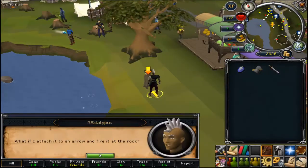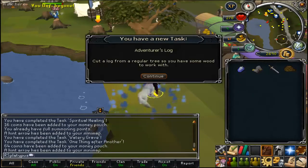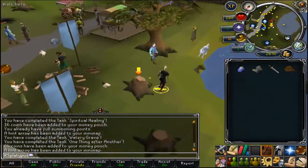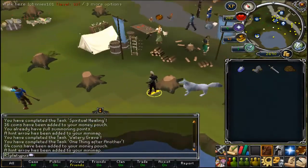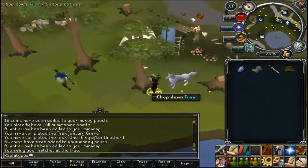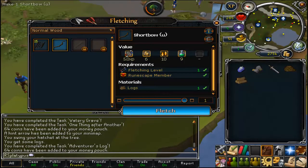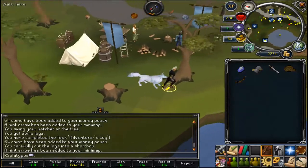Her poor daughter has fallen in the river. She's going to give you a rope. You're going to want to wait for a tree to appear, so chop down the tree. Basically when a new tree respawns, cut it down. Then make a bow and cut down another tree.